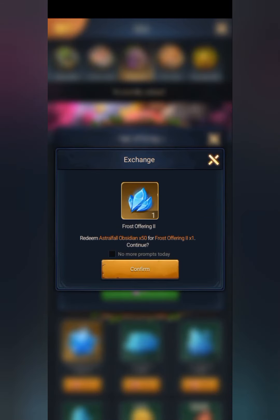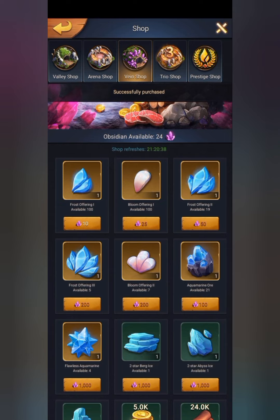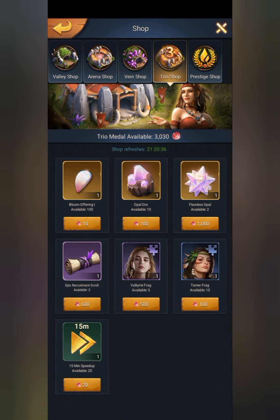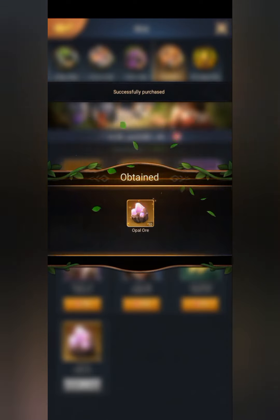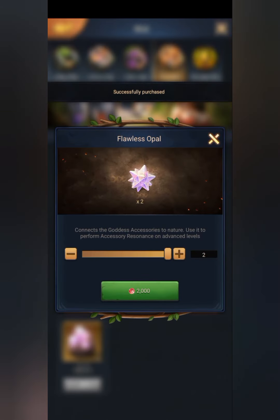Next shop is the vein shop. Best buy here is the ores and the offering materials. If you are a low level and you need resources, the best buy here is resources like wood, stone, and pelt. Next is the tree shop — best buy here is the ores, and if you have extra, the flawless opal.